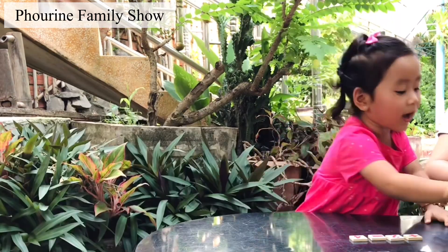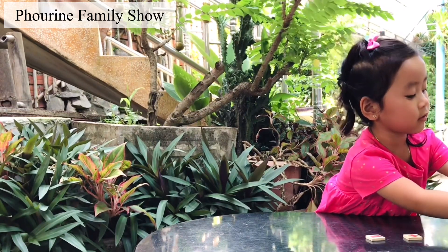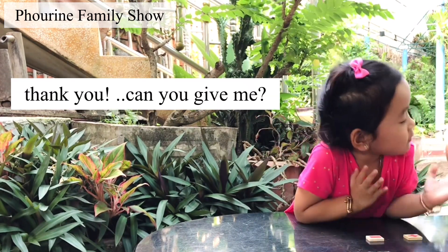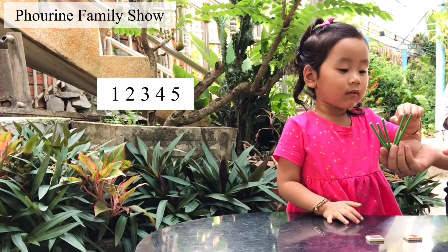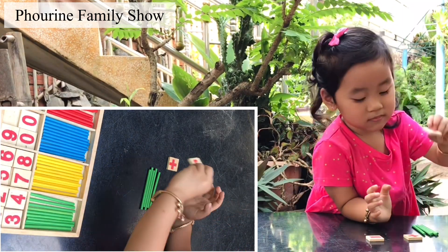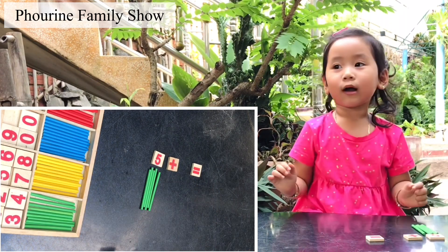One more. Now, one more time. I'm going to add a color to the last box. Start with the green stick. Can you count how many sticks? One, two, three, four, five. Yes. I put it here. Choose the number. Five. Good job. Five.